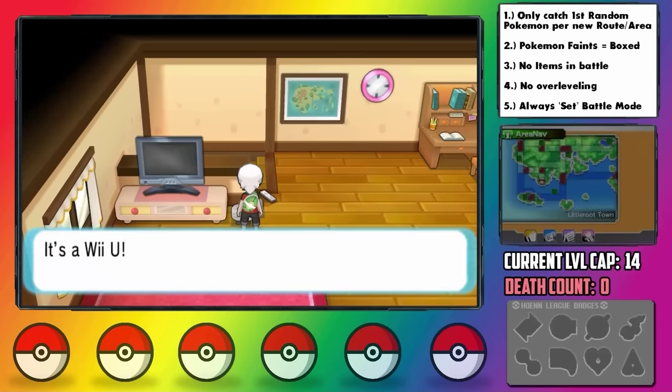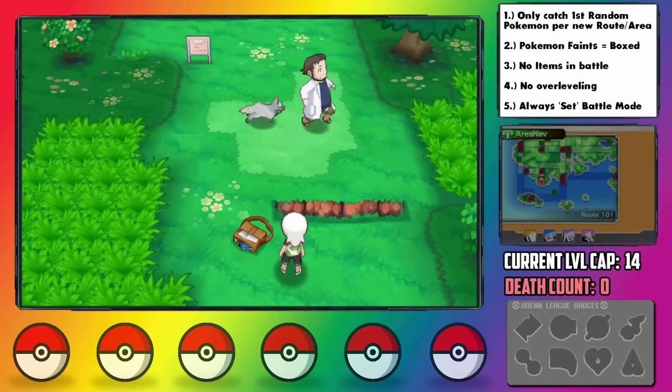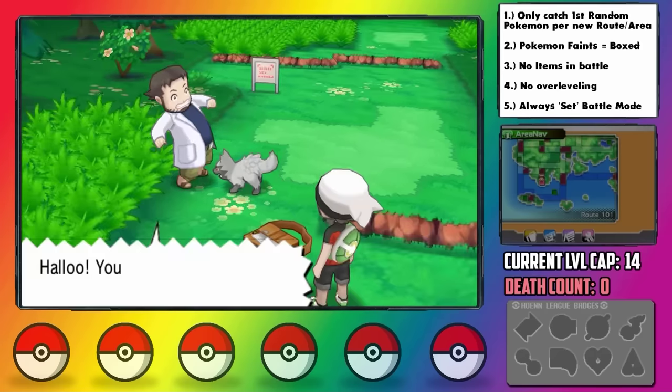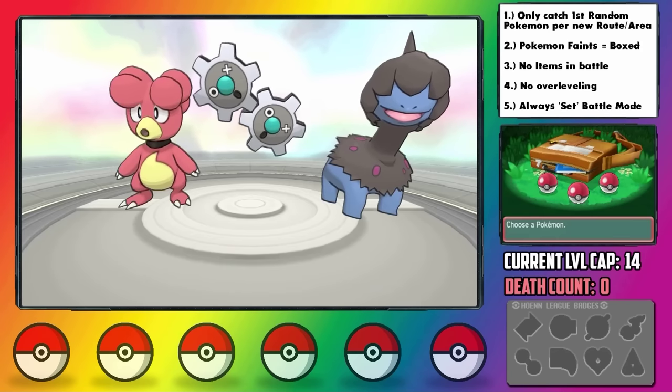Looks like Mei's got a special silver edition Wii U. Maybe that design would have saved the console. After Professor Birch gets chased down by a Poochyena, which I could have sworn was a Zigzagoon in the originals, we get to pick our starter, and that's right, they're fully randomized.